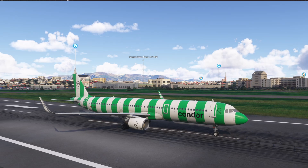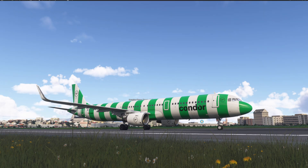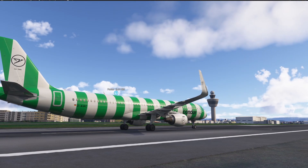Hi guys! In this video I'm going to show you how you can install different liveries for the Phoenix A320, but also the A319 and A321, into Microsoft Flight Simulator 2024.